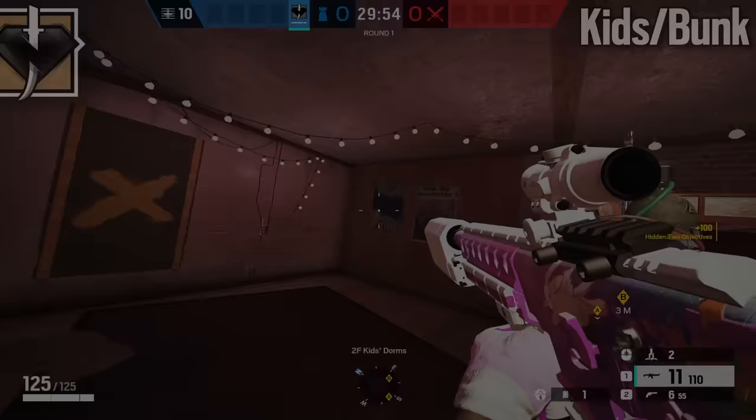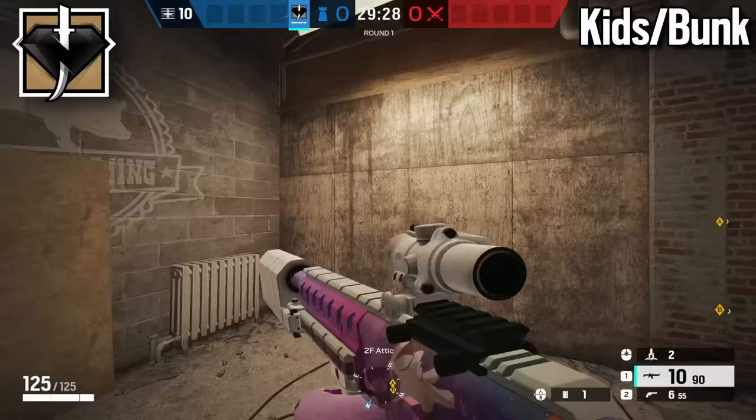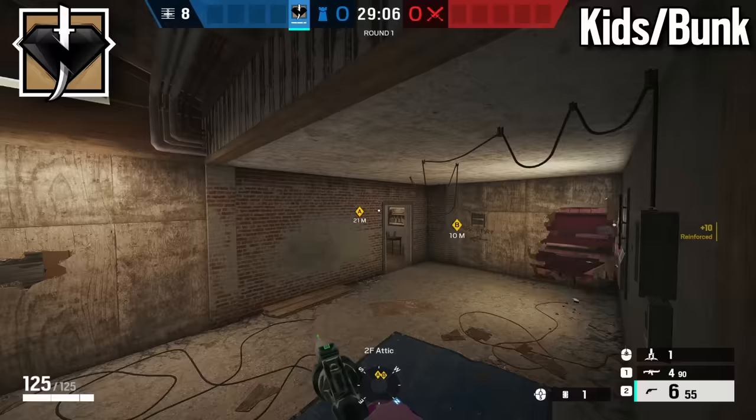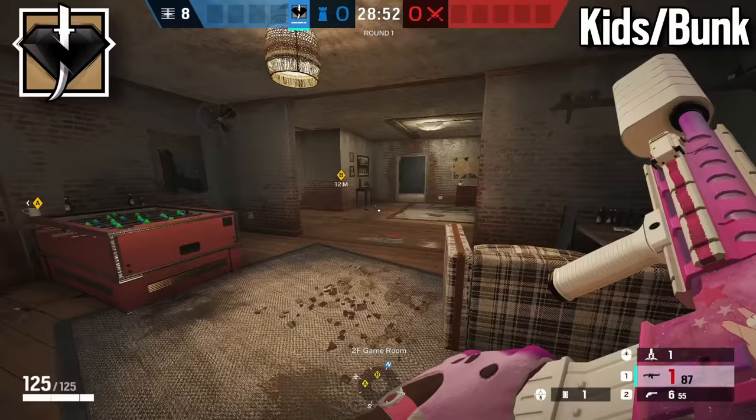The first operator for Kids bomb site is Cade. If you're bringing the TCSG, you're going to want to make a rotate here, then run over and make these head holes. Then run up and reinforce attic wall. Once you've reinforced attic wall, throw a Cade charge to electrify it. Then rotate over and electrify this wall — someone else will reinforce this for you. Once you do that, you'll have head holes across the white wall. That's about it for Cade; all the other operators will deal with everything else.